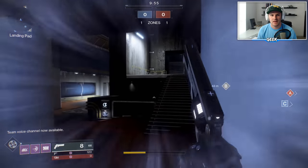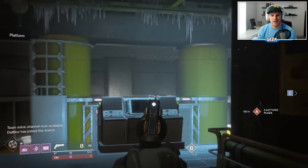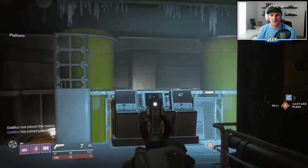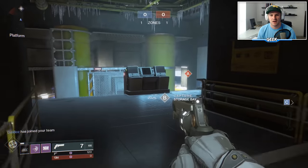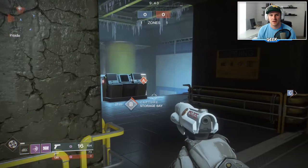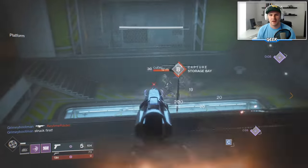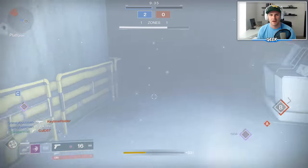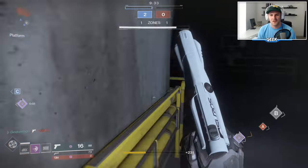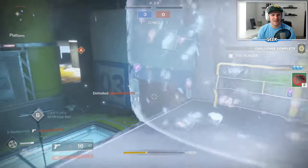Attempt number two, here we go. The key thing is to know where my teammates are — currently on the far side of the map, perfect. That guy I think has Fighting Lion over there. I'm going to push this guy right here — get him down, we got one! There's a guy behind us. I'm going to run against the wall and shoulder charge him — it worked, it worked too well, I love it!